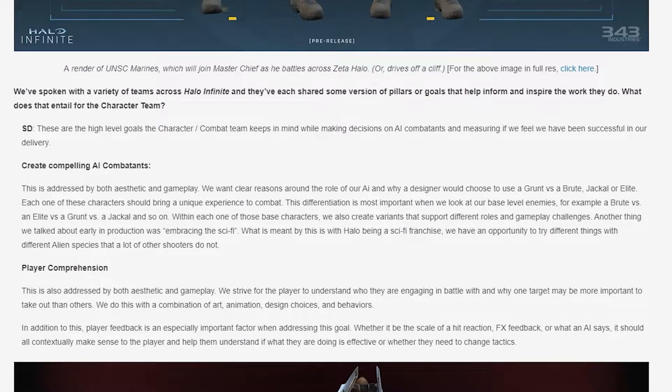We then jump straight into explaining what exactly the character team does at 343. These are the high-level goals the character combat team keeps in mind while making decisions on AI combatants and measuring if they feel successful in their delivery. The first goal: create compelling AI combatants. This is addressed by both aesthetic and gameplay. They want clear reasons around the role of each AI and why a designer would choose to use a grunt versus a brute, jackal, or elite — each bringing a unique experience to combat.